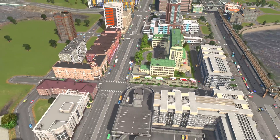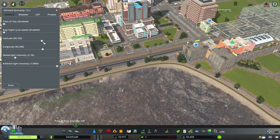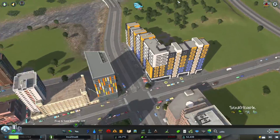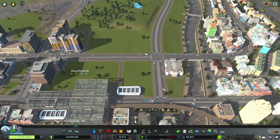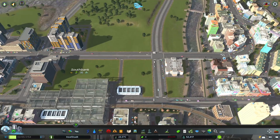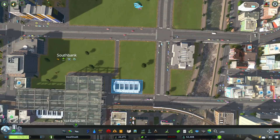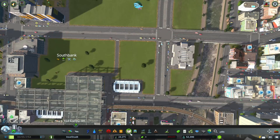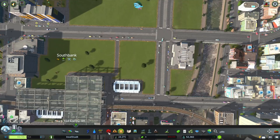Let me change the lighting a little bit - I want it to have a bit more shadow; it always looks good with the shadow. It's a little bit darker now but that's okay. First of all, we need to continue on the train line. I'm thinking it'll have to go along here near the high school and kind of be in front of this bus terminal.